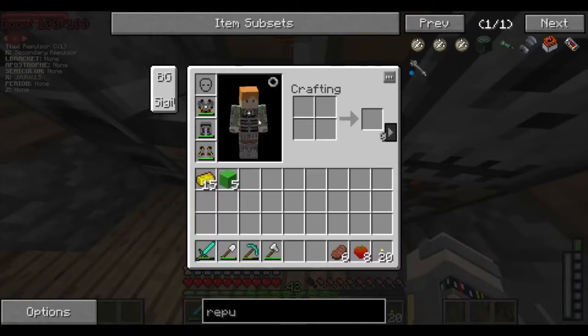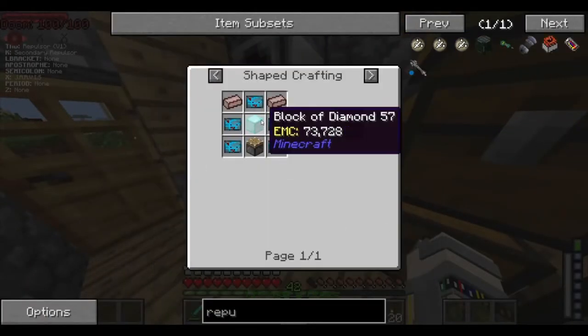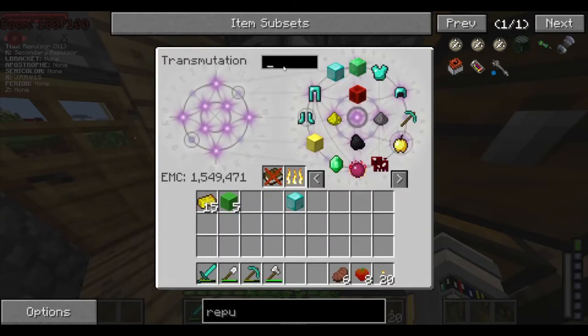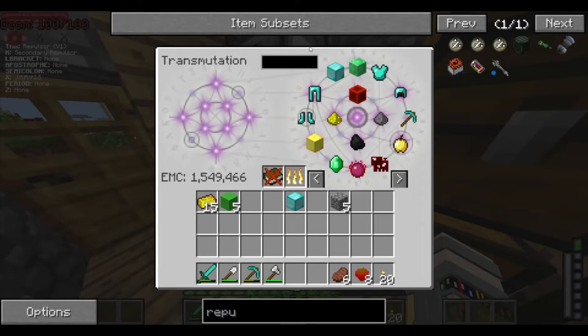So let's get started with these repulsors. We need a diamond block, a lot of StarTech, two titanium, and a piston. So let's carve out a piston — and if not, we'll craft one. Yep, we don't have any, so we'll just craft some here. I believe it's just cobblestone and wood.